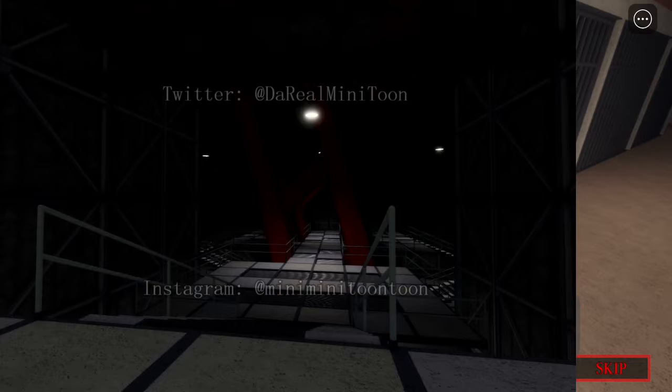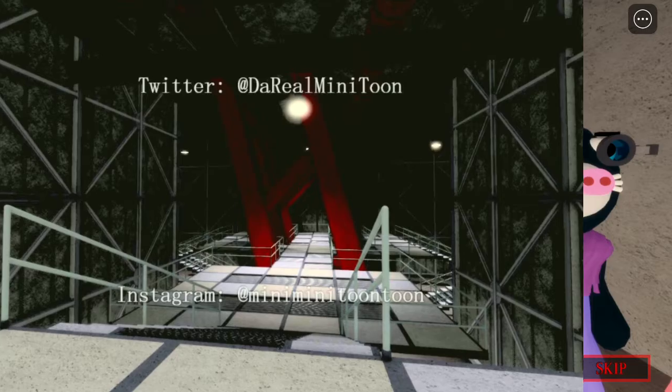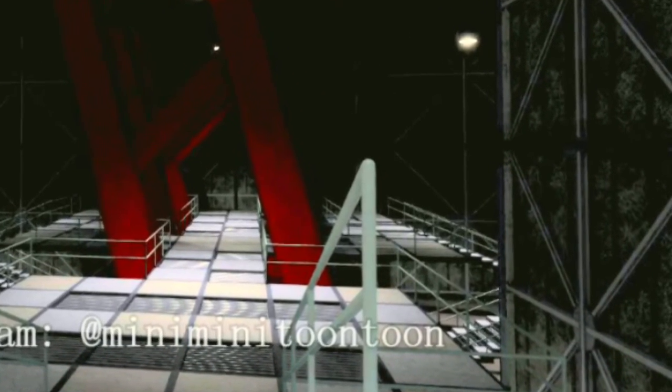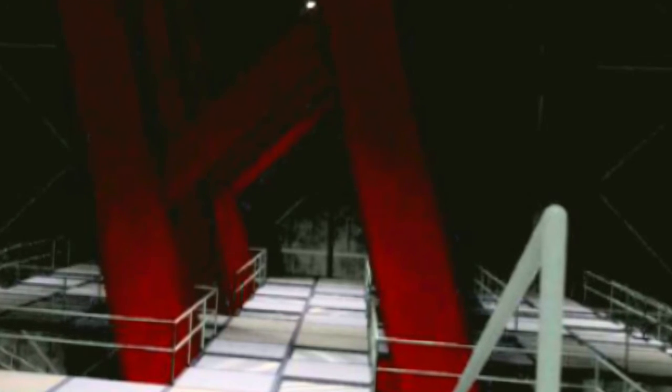Let's get into the sneak peek. It's so dark I can't see anything, so let's do a magic brightness edit. Now we can see — if we zoom in, there are stairs going up on both sides, and there's a red thing I can't identify. This place looks like it has a bridge structure.